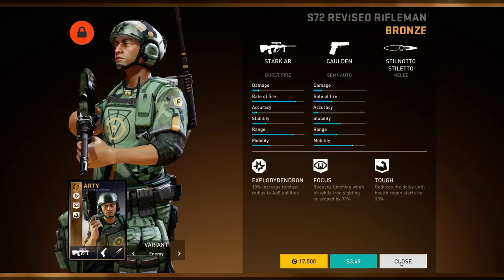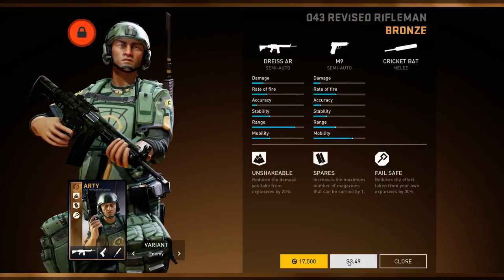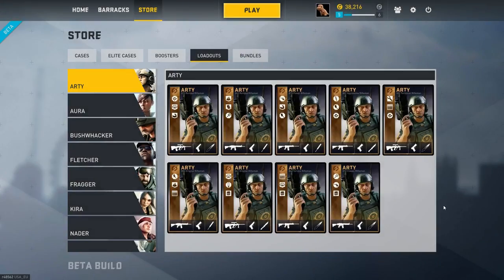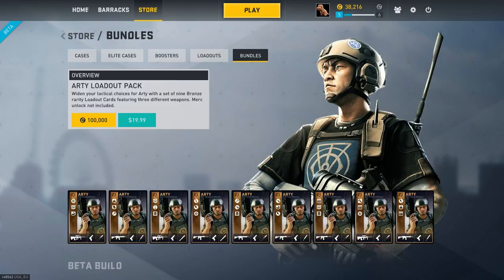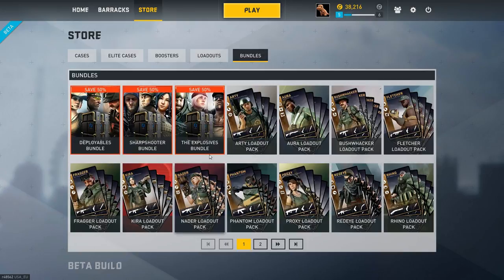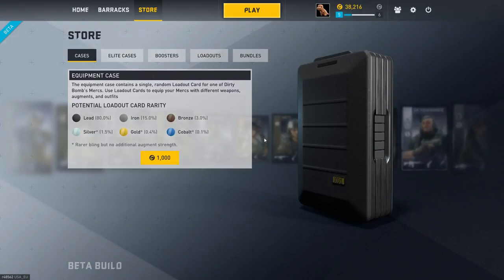Loadouts cash price — I'm not loving the loadouts from a cash perspective. You've got to buy the Merc and then the loadout, so you're spending six to ten dollars on a Merc and then $3.50 to get one loadout you want. The bundles are meh, in my opinion. You can spend $20 and get every loadout available for a character — that's not great, right? You already spent six to ten dollars, and then you're going to spend another $20 on a Merc. The bundles are okay — they throw in two elite cases, and that's what makes the savings 50%. But really, $20 for these characters is not a huge savings. So I'm not won over by their cash pricing — it's just a bit much. I give it a thumbs down.